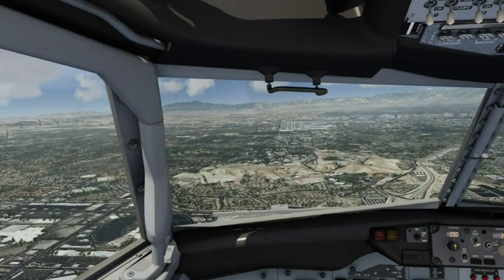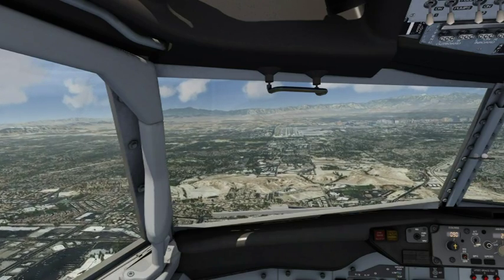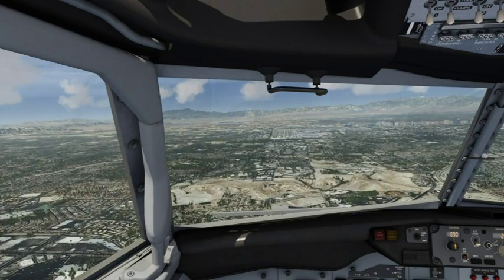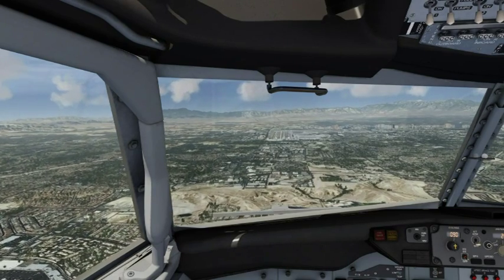Alaska 476, cross runway 25 Right, contact ground point 75. Cross 25 Right. Line up and wait, United 288. Roger, line up and wait, 25 Right, United 1251.